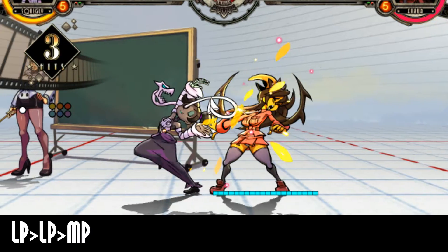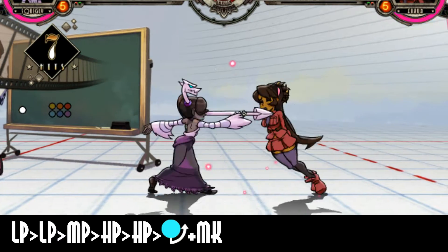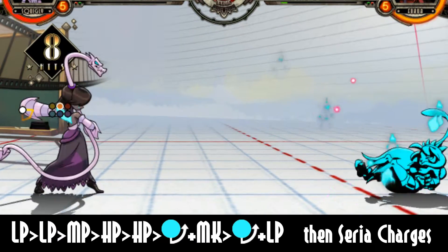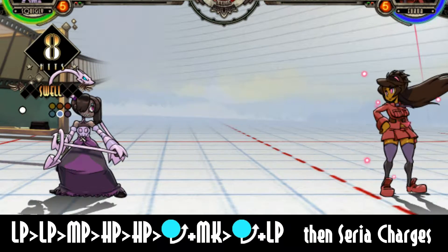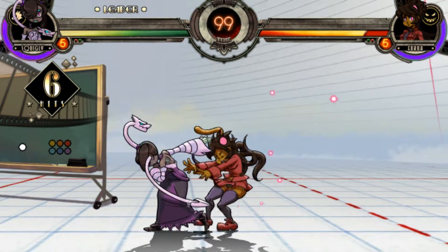Light Punch, Light Punch, Medium Punch, Heavy Punch, another Heavy Punch, Quirisoco Forward Medium Kick, and then Quirisoco Forward Light Punch. After doing those two special moves, you'll be able to Seria Charge twice — one is guaranteed because of the knockback, but you'll definitely have another one in case you're too far away to punch.